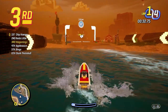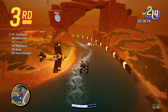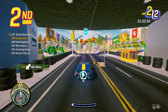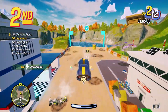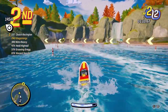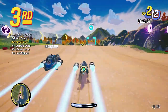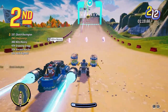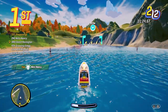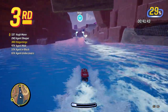In terms of difficulty, the story mode doesn't offer specific options but there is a feature called race difficulty assist. This adaptive system adjusts difficulty based on the player's performance, aiming to make the game suitable for all skill levels. However, some may find the game leans a bit too easy. One aspect that may divide opinions is the significant presence of rubber banding — throughout races it feels like the game artificially slows opponents ahead of you while accelerating those behind, and while this initially creates tension, some players may find it detracts from the fairness of the racing experience.